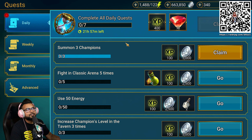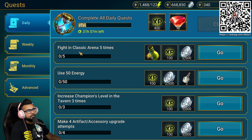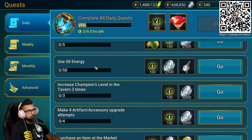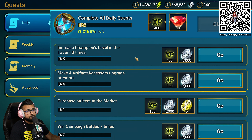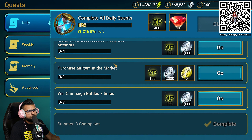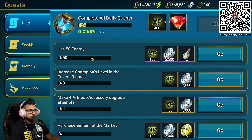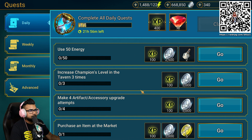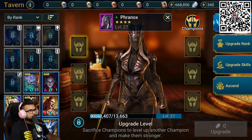Let's go ahead and check out our daily quests for today. We did one, we did one. Summon three champions — done. Now we got to do fighting classic arena five times — that's doable. 50 energy — that's going to come easy. Increase champions level in a tavern three times — we could totally do that right now. A lot of these are very doable. If you're just playing the game, you're going to complete them nonstop — daily, weekly, monthly, and so on.